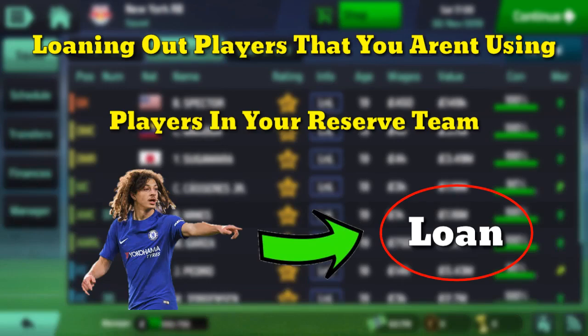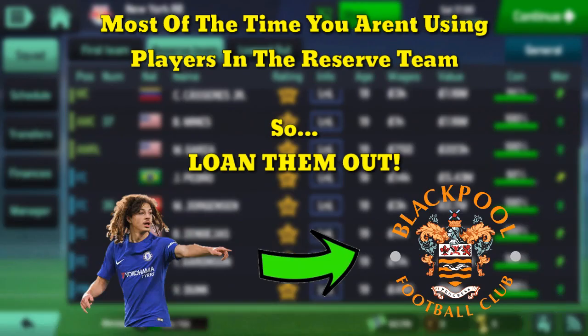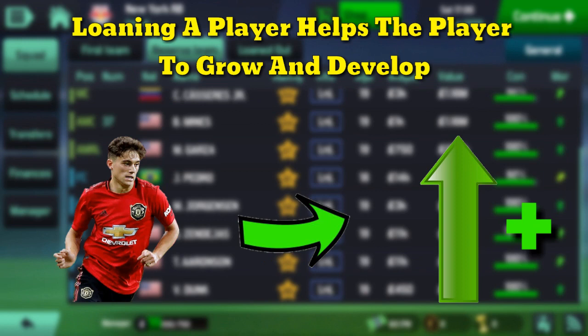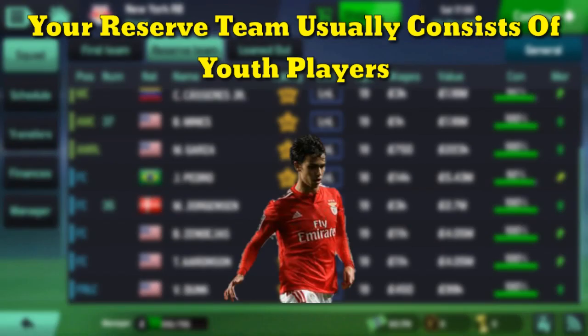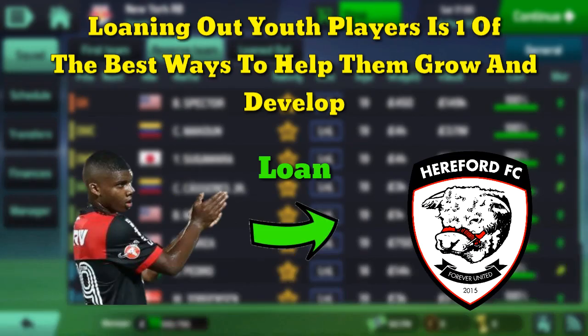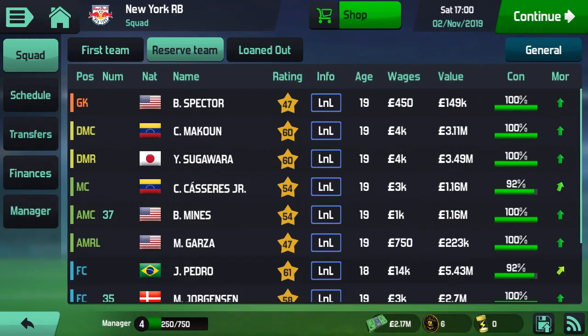Method number three for growing and developing players is by loaning out players — specifically players in your reserve team that you are not using. What is the point of keeping players in your reserve team if you're not making use of them? Just loan them out — it really does help them grow and develop. Most of the time players in your reserve team consist of youth players, and loaning out youth players is probably one of the best ways to help them grow and develop.